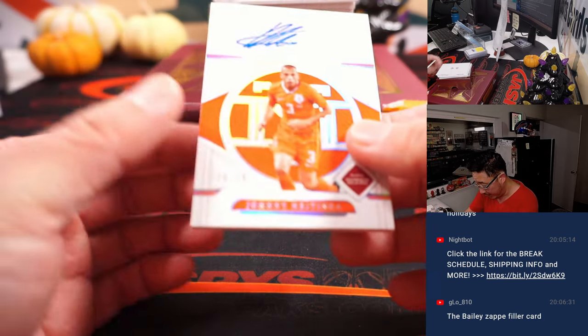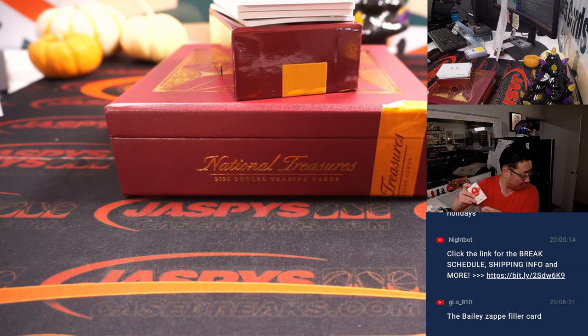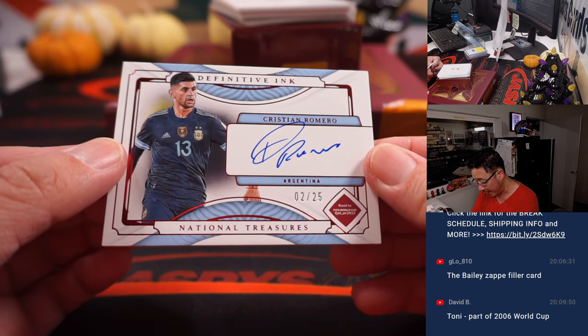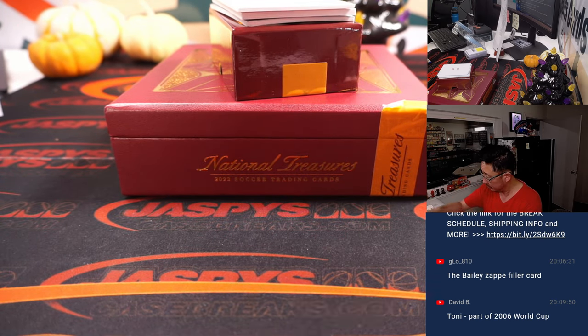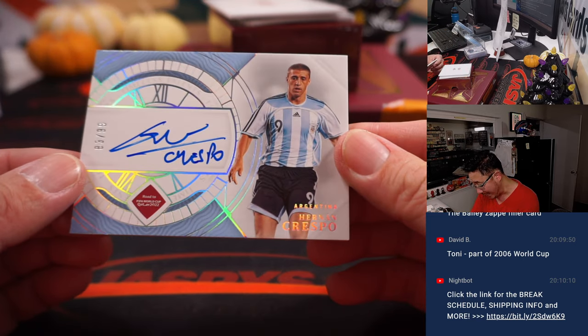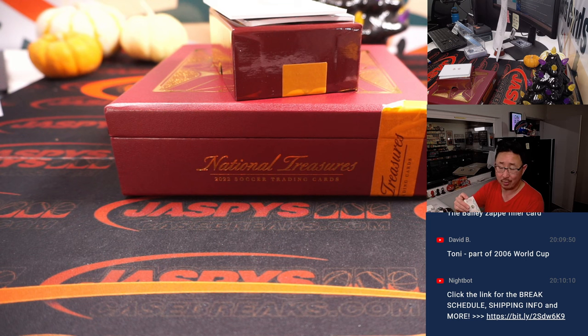A few more here. We got Johnny Hitinga, 70 out of 99 for the Netherlands — that'll go to Netherlands 0, Mark with Netherlands 0. We got 2 out of 25, Christian Romero, Argentina — Mark. And 83 out of 99, that's Hernan Crespo — nice Crespo for Mark in Argentina.